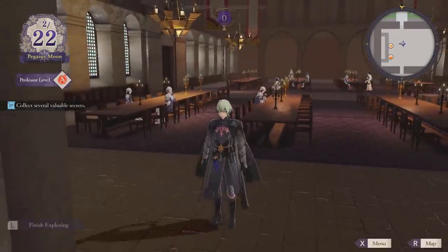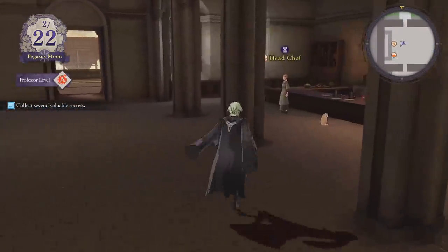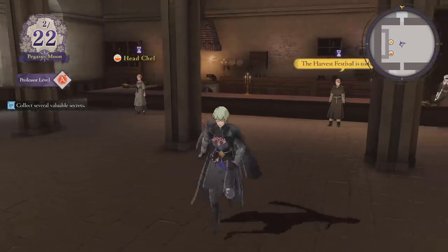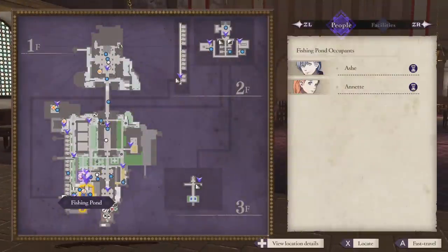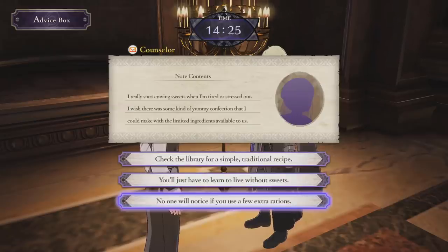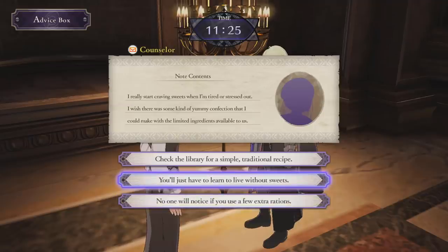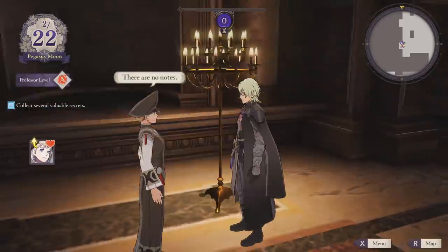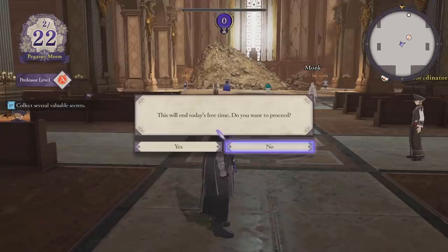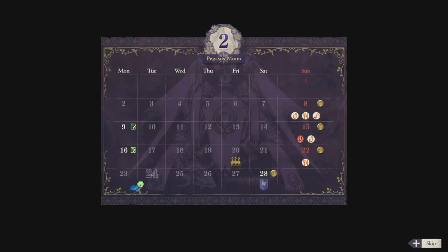We're coming up on the next story mission. You guys told me apparently there's a green unit I should talk to in the next fight — one I can talk to with myself and apparently with Felix. So I'm gonna guess it's probably Rodriguez then. I'll make sure to bring Felix too. Oh, I didn't get one of the advice box things — Mercedes: 'I really start craving sweets when I'm tired or stressed. I wish for some yummy confection I could make with the limited greens available to us.' See, look — again they're mentioning the food scarcity. No, Mercedes, go steal some shit from all the starving people. That's definitely the right thing. I'm a good commander.